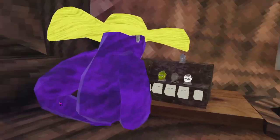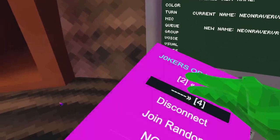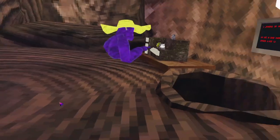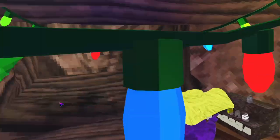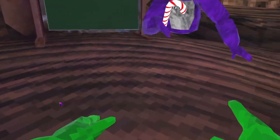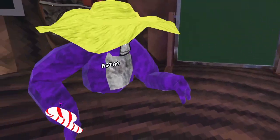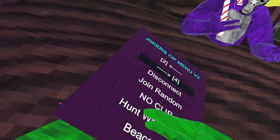We have set name — the Joker cult. It doesn't work. Disconnect — it disconnects you from the lobby. Join random — it puts you in a random lobby. No clip — it does not work. Beacons — beacons just does not work.